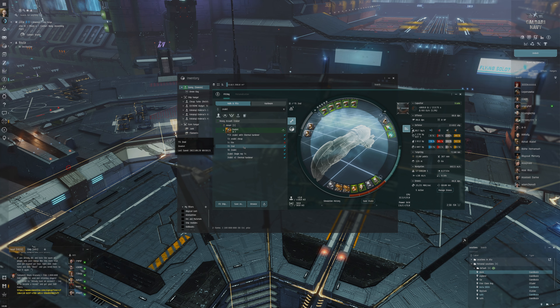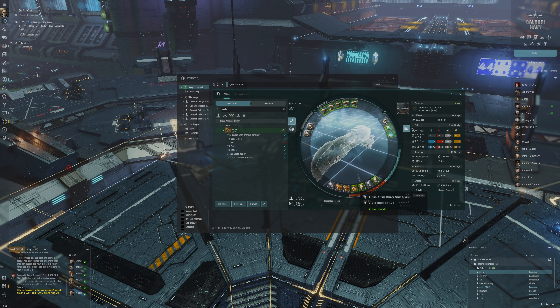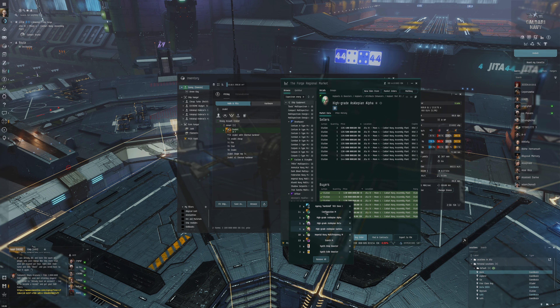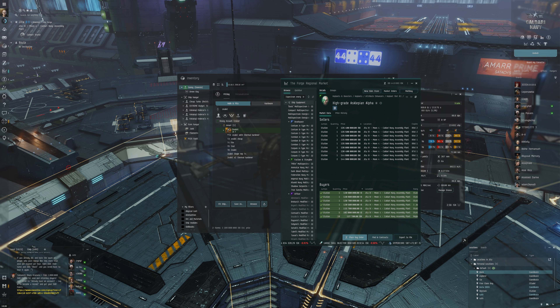We've got the T4 Firestorm as the next step, and also there's the T5 Zealot, which doesn't actually require that much more — it's 2.5 billion in total. Looking at what we need: Corpum A-Type here and multi-spectrum — we already have the Imperial Navy modules. The expensive things are actually the implants. So we could skip the T4 Firestorm and maybe go directly for T5.